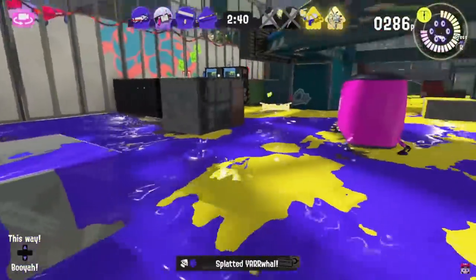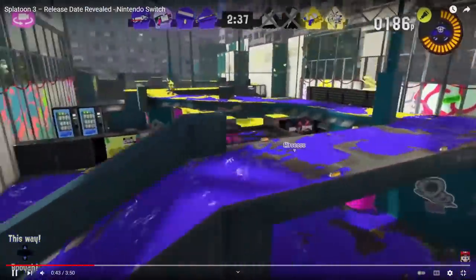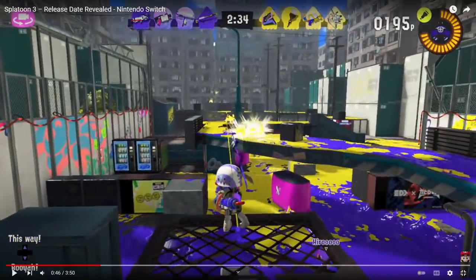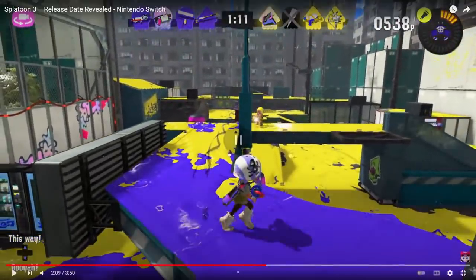Looking at the Splattershot Pro, it has Crab Tank and a brand new sub weapon which confused a lot of people, but I think I get what it is — it's a throwing dart. If you throw it, it locates someone; it's basically a Point Sensor rework. It might do a small amount of damage. Much like the original Point Sensor, it also has a lingering effect — a small tripwire where if you pass it you'll get located. It probably is better than current Point Sensor because of the insane range, but if it doesn't do damage, it's still kind of horrible.